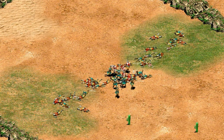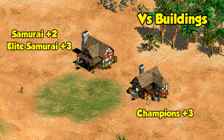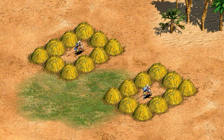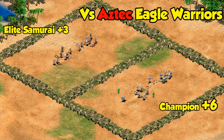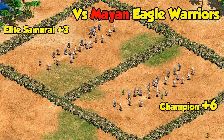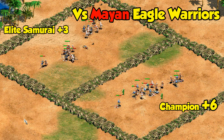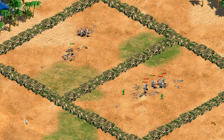But that's just how they do head to head, and we can't necessarily conclude it's always better in practice just yet. Both of them do 3 bonus damage against buildings, so neither is really preferable in that regard. A common use of champions though is against eagle warriors, and here's where we see the first big difference. The champion does plus 6, and the samurai only does plus 3 against them. Against both Aztec and Mayan elite eagle warriors, there's a consistent edge to champions that bears out over repeated testing.